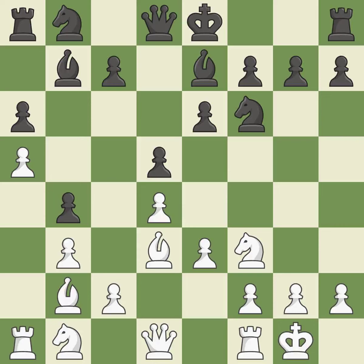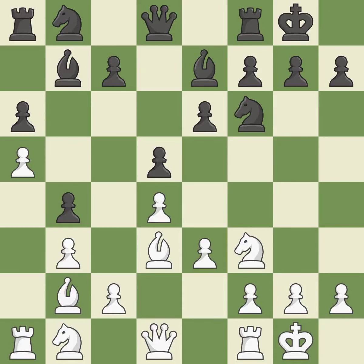Castling gets the king to a safer square out of the center of the board, while also developing a rook. Castling kingside tends to be safer because the king is further from the center — it is excellent. Castling develops a rook while also moving the king to safety. Castling to the same side of the board as the opponent tends to lead to less sharp positions compared with opposite-side castling — it is best.